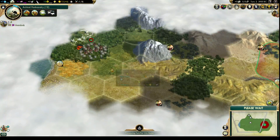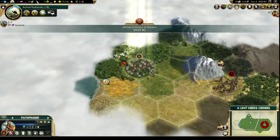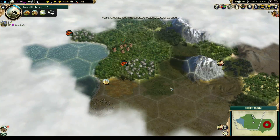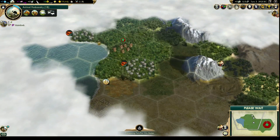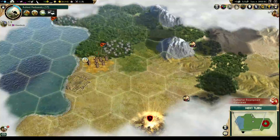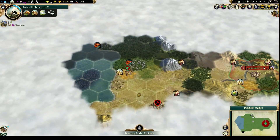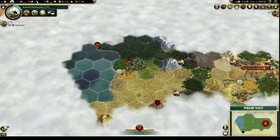It looks like a pretty good spot for a city — we're going to want to get the silk and the wheat there. There's a unit upgrade — that's pretty good. Scouts are pretty valuable early on. I've got two silk here, this is going to be a great city. Interesting to know if there are any fish in the bay over here. Let's come down here and grab the other ruin, and there's our barbarian encampment. Oh, there's a city-state down there — we're going to want to make contact with those guys.